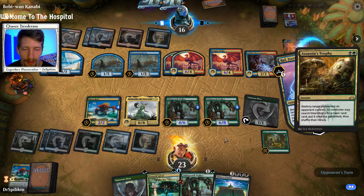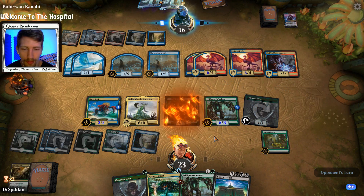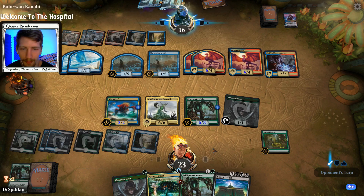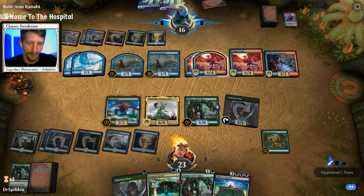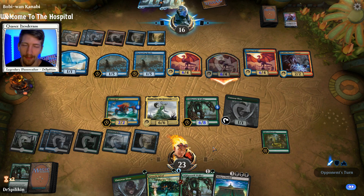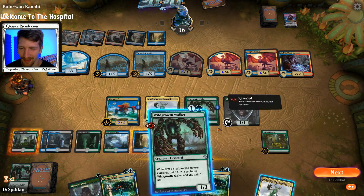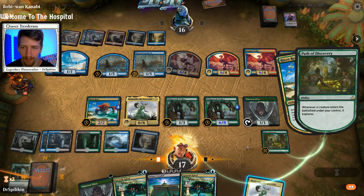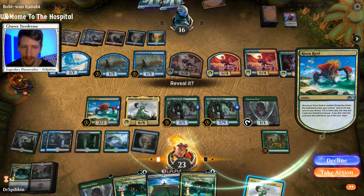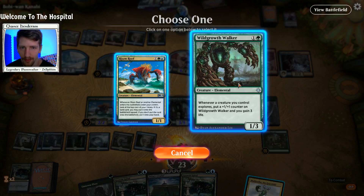We need to get rid of that Ral more than anything. He did still get rid of our Wild Growth Walker — we can bring it back with Muldrotha, so it's not huge. Actually it might even be better that he killed it since we can only play one card from our graveyard each turn. They can deal a whole lot of damage though — eighteen, twenty? We'll play this Wild Growth Walker and see what we hit. Growth Spiral — do we want that? Probably not; there are better things. Take action, let us ramp a little. Cast this as a creature and get back a Wild Growth Walker.